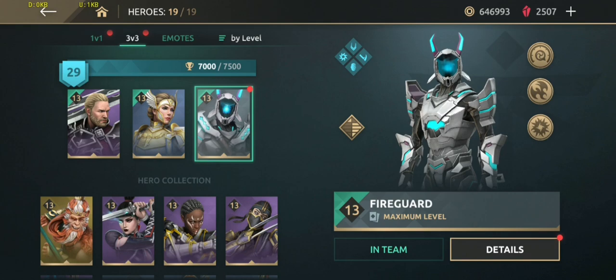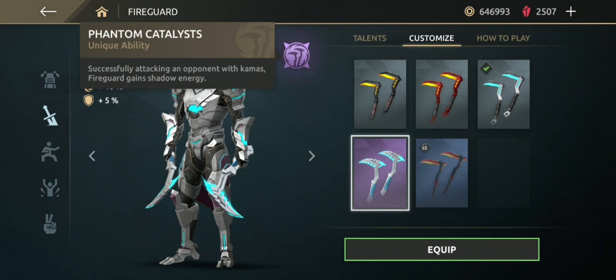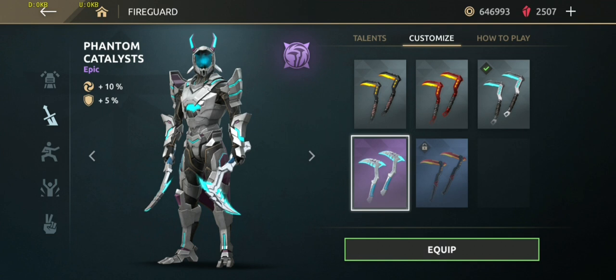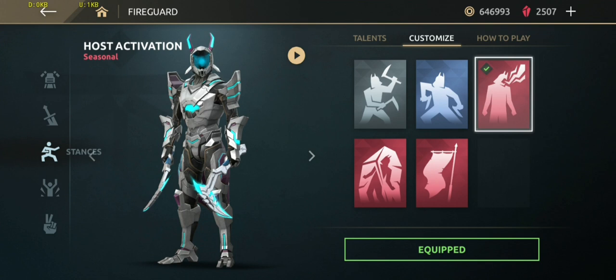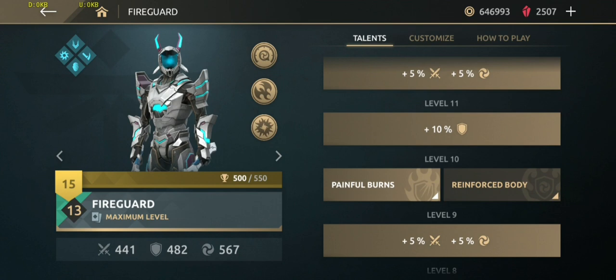Welcome back guys, I got Fire Guard epic weapon Phantom Catalyst, let's equip it. The unique ability of the weapon: successfully attacking an opponent with Kamas, Fire Guard generates shadow energy. The defense is increased by five percent and shadow damage is increased by ten percent. Opening stance, host activation, victory pose: Eternal Slumber.